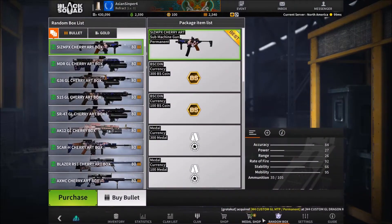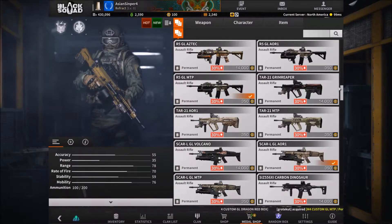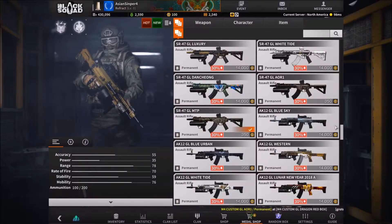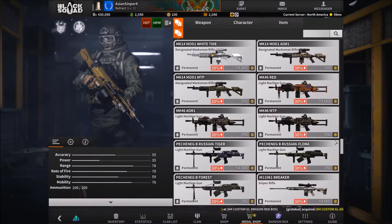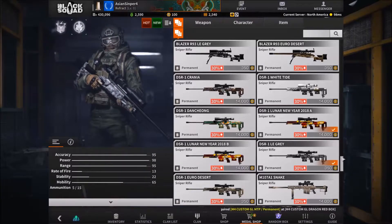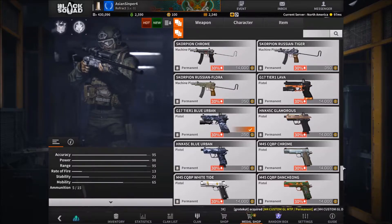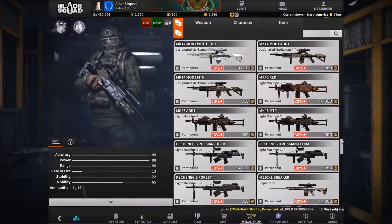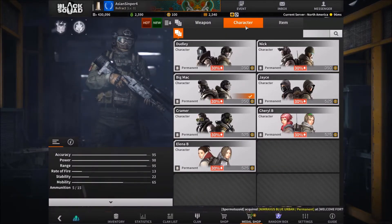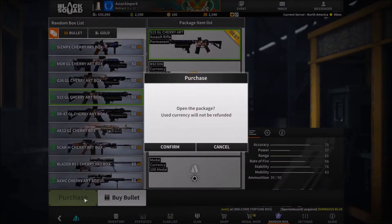We're gonna try to see if the devs snuck in a secret weapon. There is a skin I know exists — the r93 ACU cam — but there's no crate for it, so I was wondering if they snuck it in. I do have some new stuff. There's still a new skin with the machine gun, the H121, which will probably come out later like the Russian one did. So we're gonna hop in and open this up.